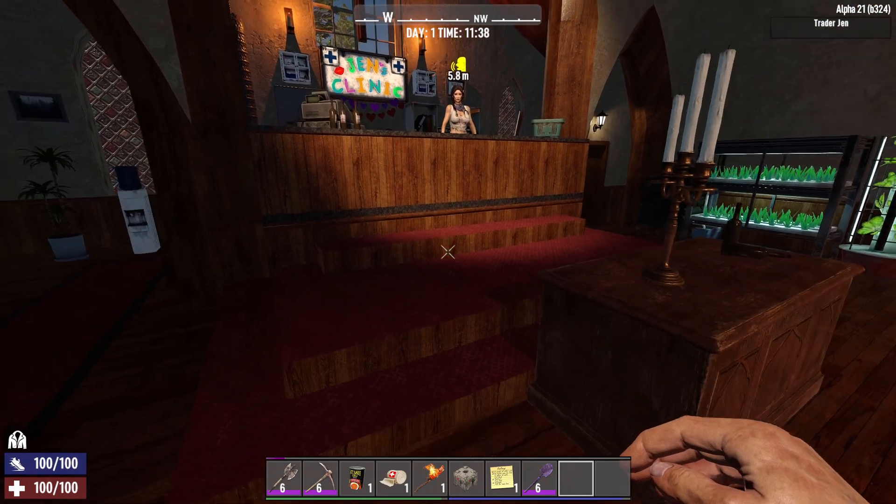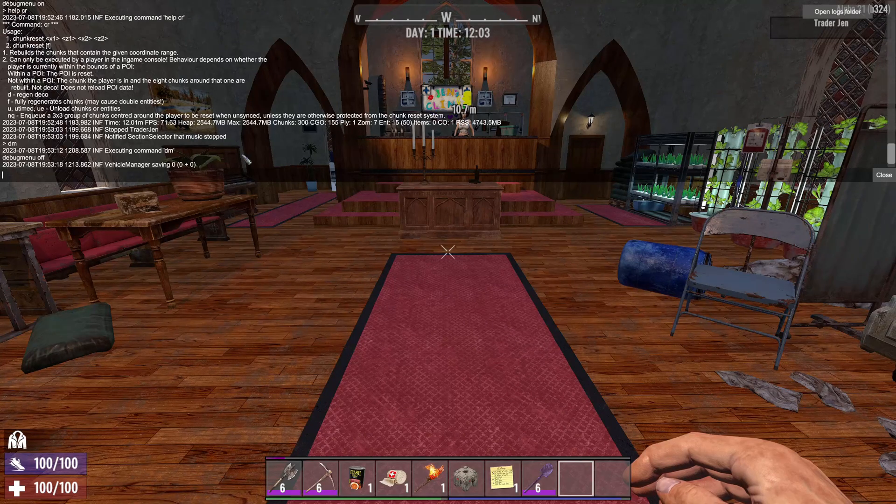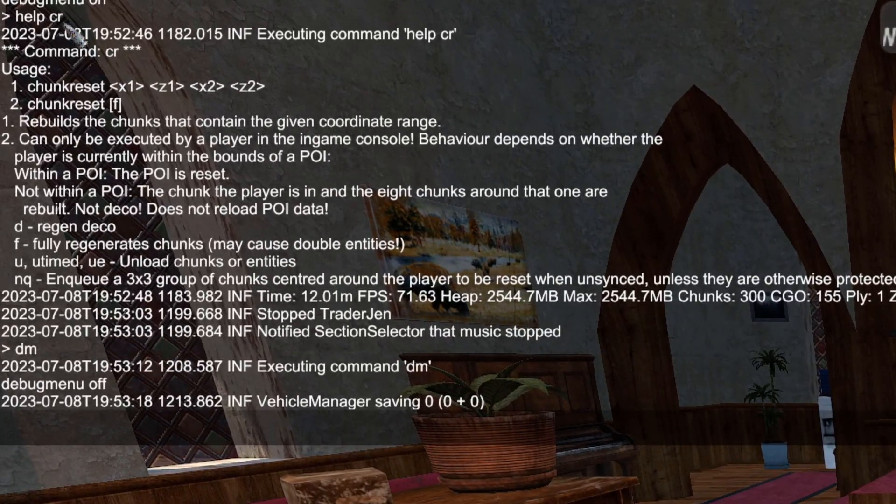So it is a good way to recover when the trader is fully gone. If you want to see what CR does — the chunk reset command — you basically just hit 'help CR' and it will give you the information. It can be used to reset POIs or just areas out on the map. But that's a little bit for another video.